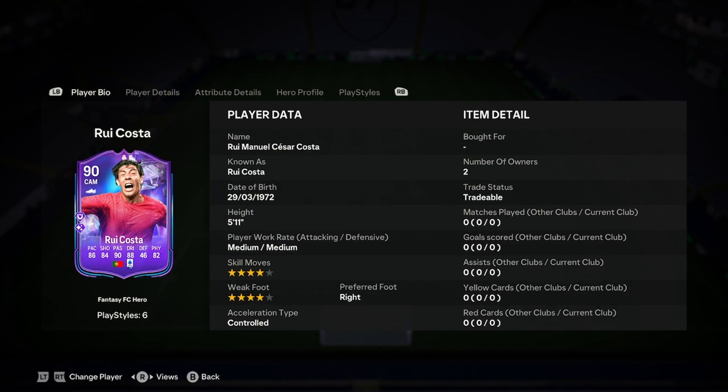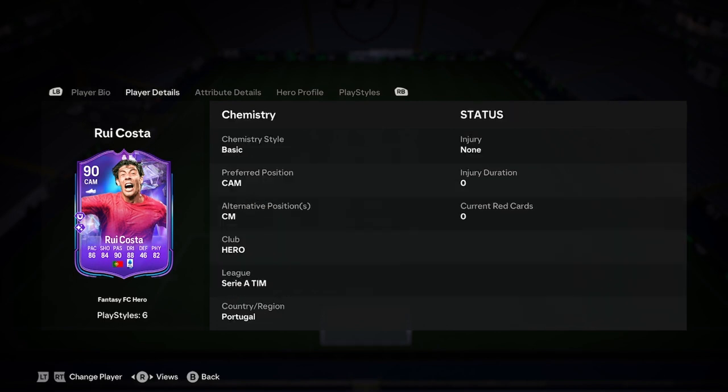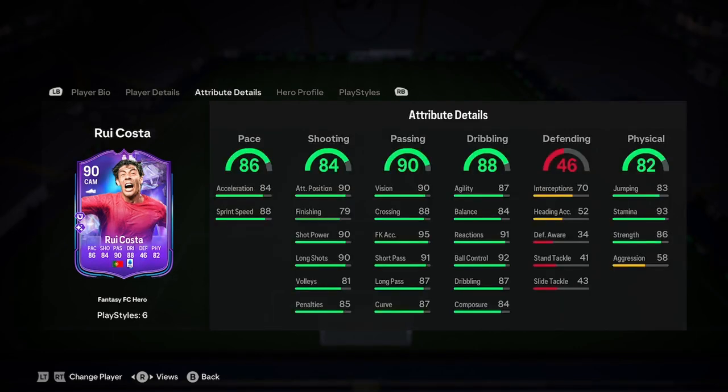So let's jump into the analysis. He's 5'11", medium/medium work rate, 4-star, 4-star, right foot, controlled acceleration type. He can play centre mid, but he's got 46 defending — do not play him there boys, that is awful.